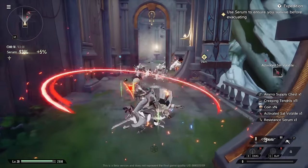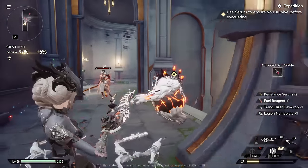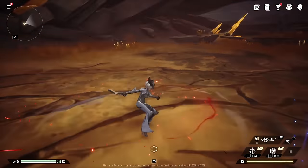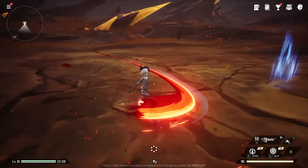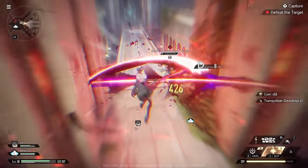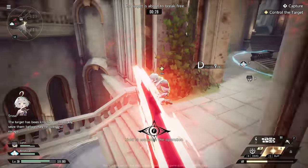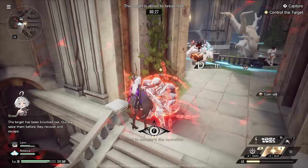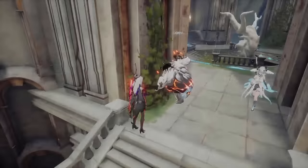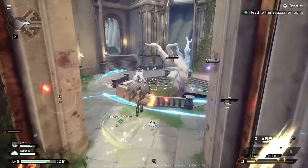In a nutshell, the gameplay is super fluid. On PC, with the left mouse button I attack with a melee weapon, but if I hold down the right mouse button I quickly switch to the ranged weapon and unleash attacks with it. Just using characters and weapons without a progression system would be a bit boring, but thankfully there's a cool way to customize everything thanks to the upgrade system called Demon Wedges.